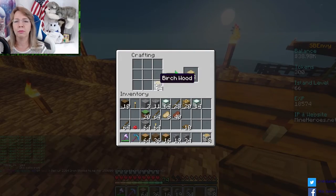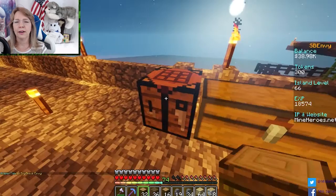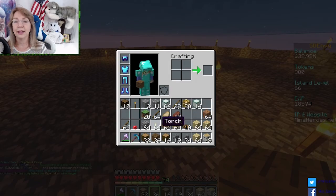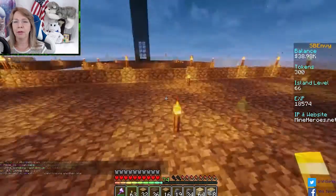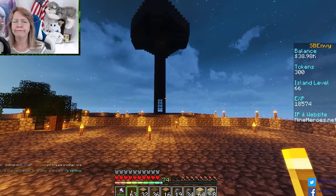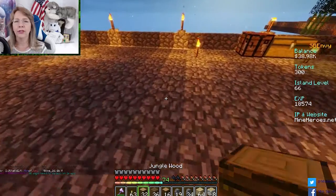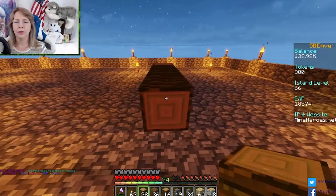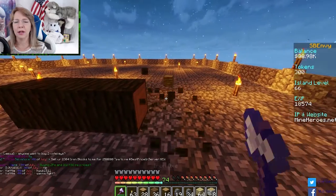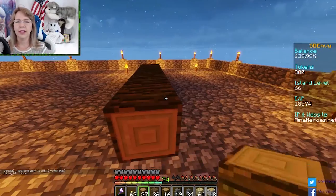I'm gonna make a whole bunch of birch planks, and some jungle planks. Life is good. Let's go over here toward the center. One of these days mobs are gonna start spawning and it's gonna scare the wee wee out of me. I want the front to be going this way because there's gonna be a tree farm over there. I'm going to lay down the foundation because I like a step up on my house.